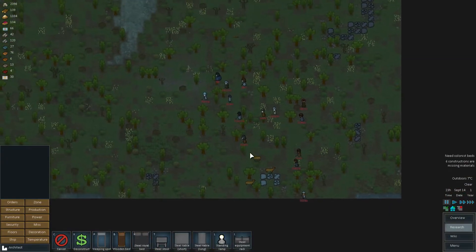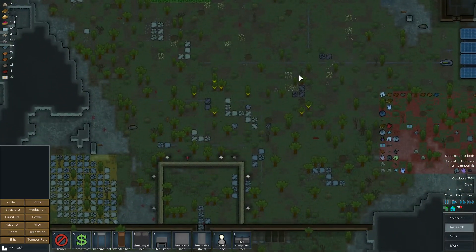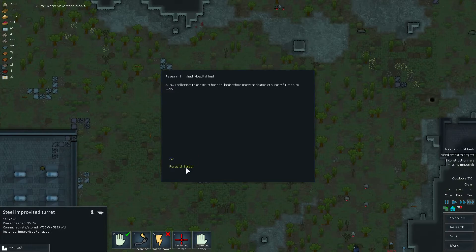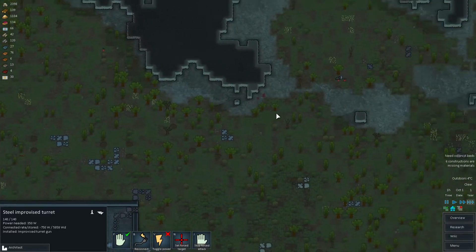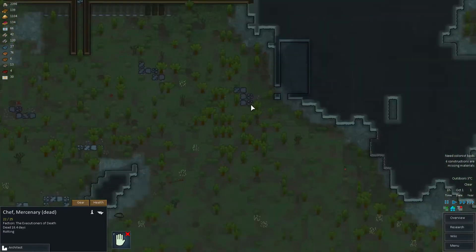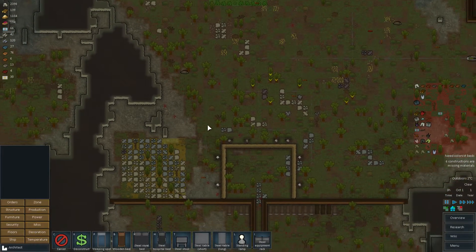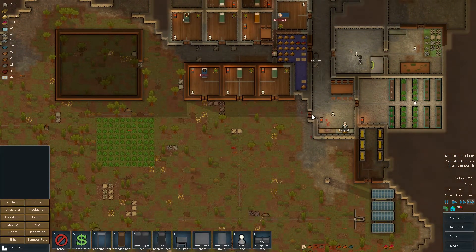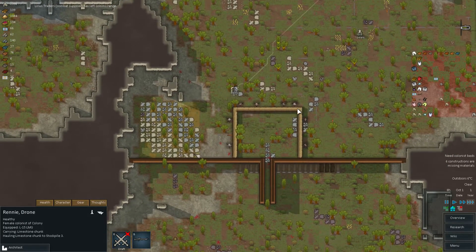A group of Outlanders - guys, could you please chill out? You already attacked us previously. And it's Rennie's birthday - congrats, but you're probably gonna die. Maybe not. Research hospital bed. What else do we need? We could have machining - we have one mechanoid lying around. What the hell is this body doing there? We should probably do something with that later. But first we need to take care of - we're gonna get prepared, and we have some mortars research. But we have no metal. I've been thinking about creating some mortars but it's not gonna happen.